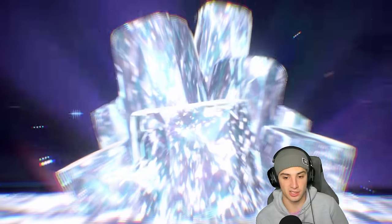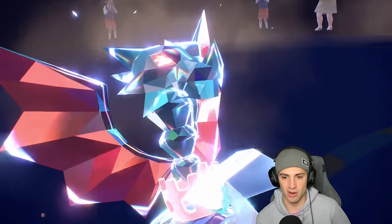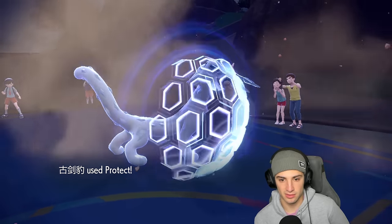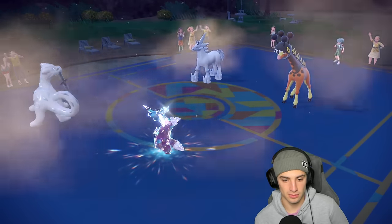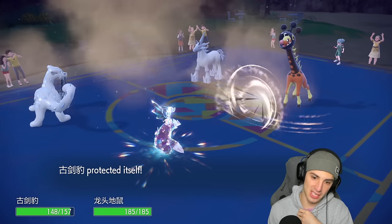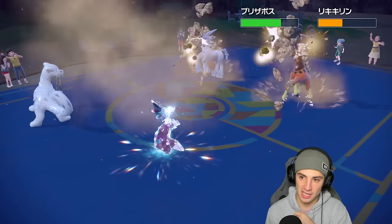We need to waste out Trick Room turns and get rid of Frigibax. I'll Protect Excadrill next turn. They go for Hyper Voice — I'd love to have my steel typing right now. Rock Slide connects and does good damage on Glaceon, though Glaceon is pretty bulky.